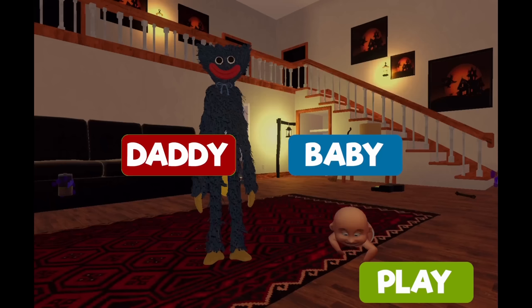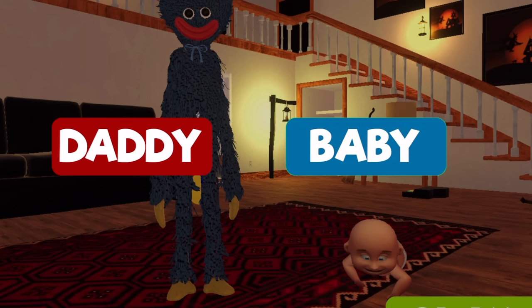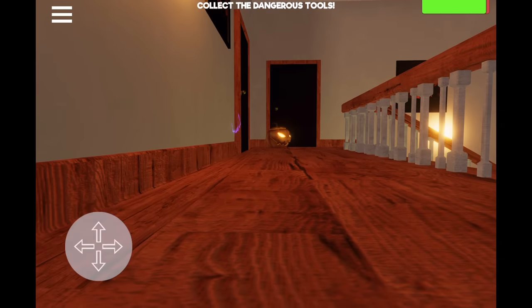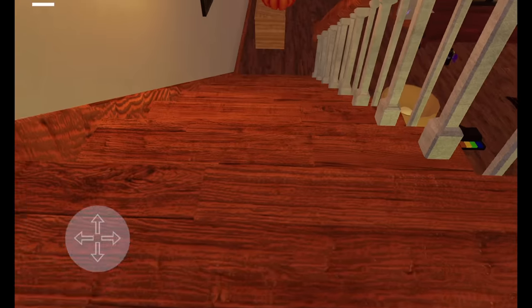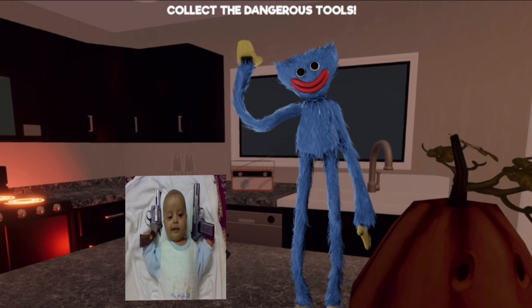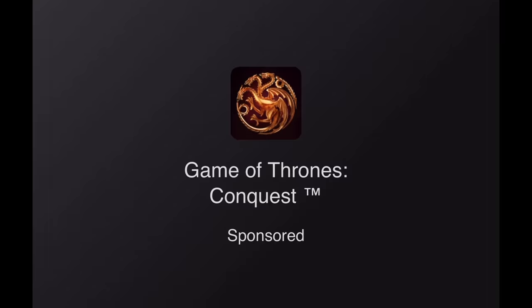Loading into the menu, it gives us two options: playing as Huggy as the father, or just a generic baby. Loading into the game, the main objective is to collect dangerous things. The lore is that the baby wants to kill himself, and Huggy needs to stop him. There are screwdrivers and hammers all over the place, but whatever.